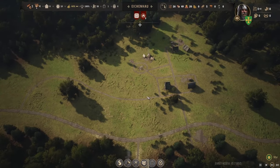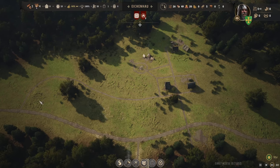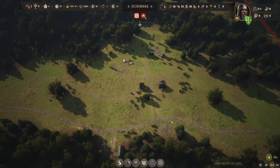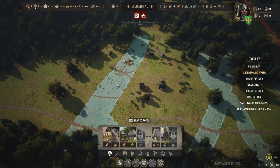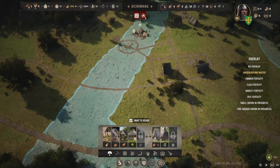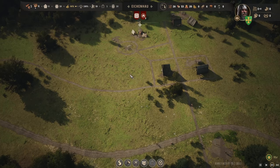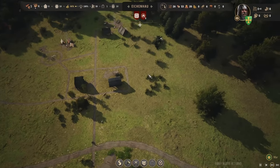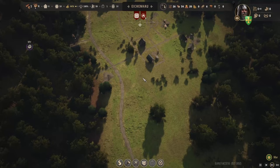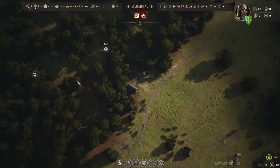So, we'll have housing down in this area, a market somewhere here, and then we'll build around it in a circle. Much more important to check first is underground water. We're saved by the fact that underground water does exist over here. You can put your well inside of your marketplace — it doesn't seem to cause any problems.